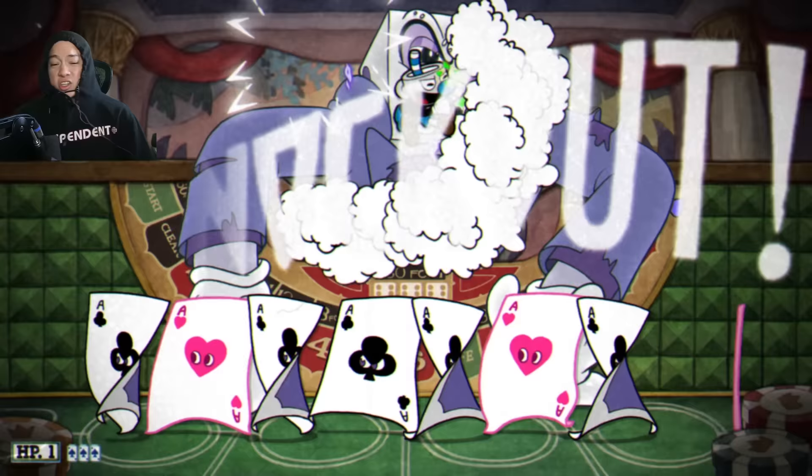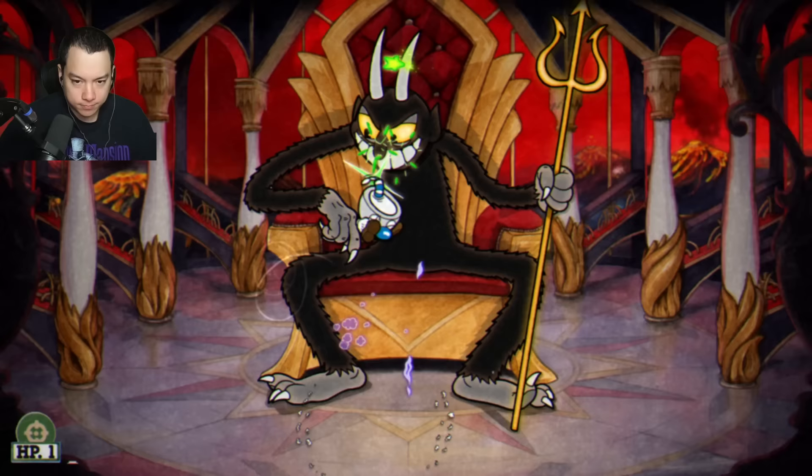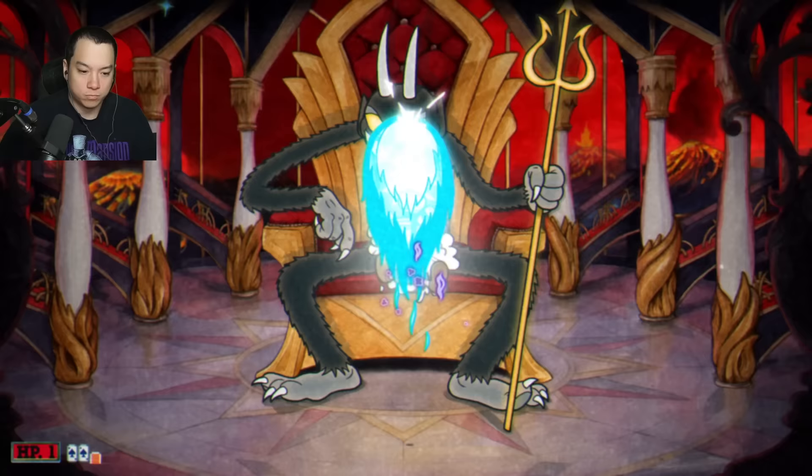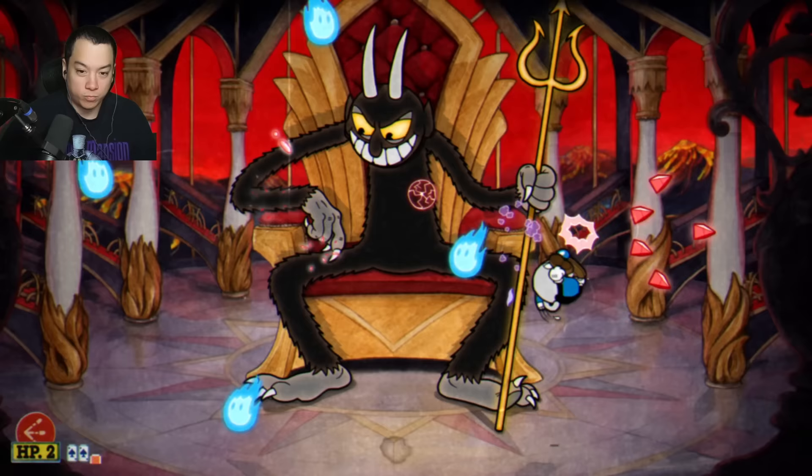King Dice down — it's just the Devil left. The only real difficulty with the Devil was having one HP; a lot of his attacks are hard to dodge so I struggled with the first phase a bit. Once past it though, it was a cakewalk. I'm using whatever weapon I can get, mainly hoping for the Spreader. The first phase actually breezes through thanks to parries and we head to the next phase with two HP.